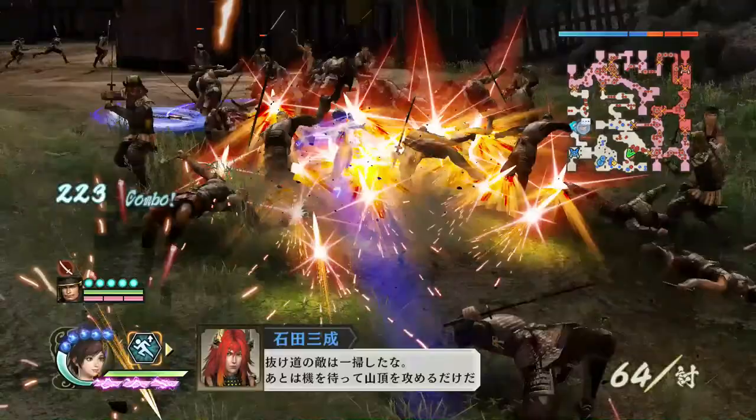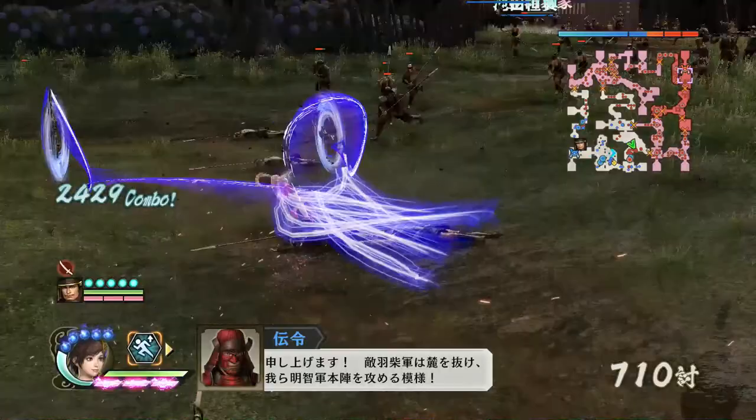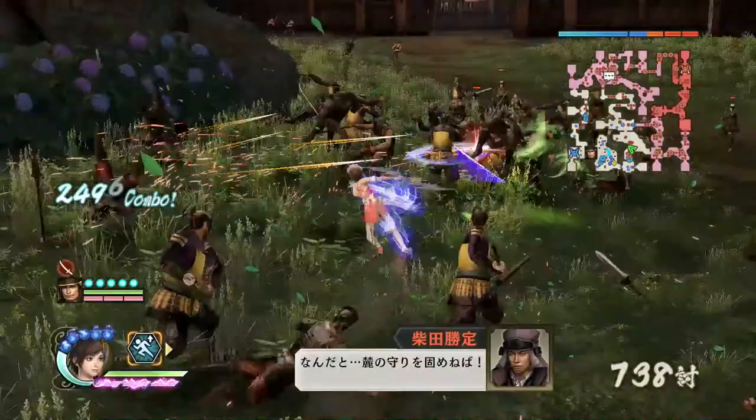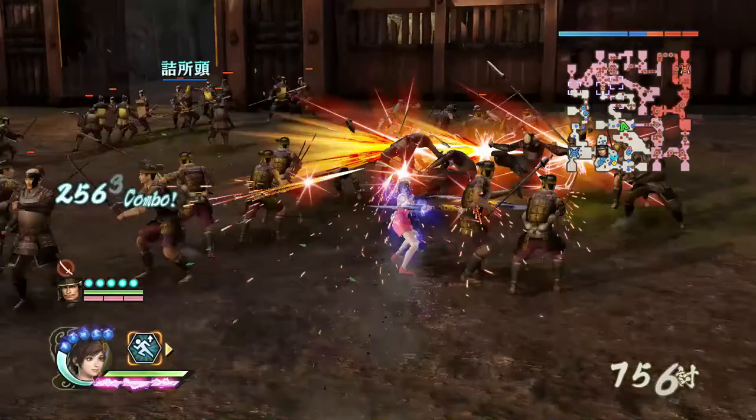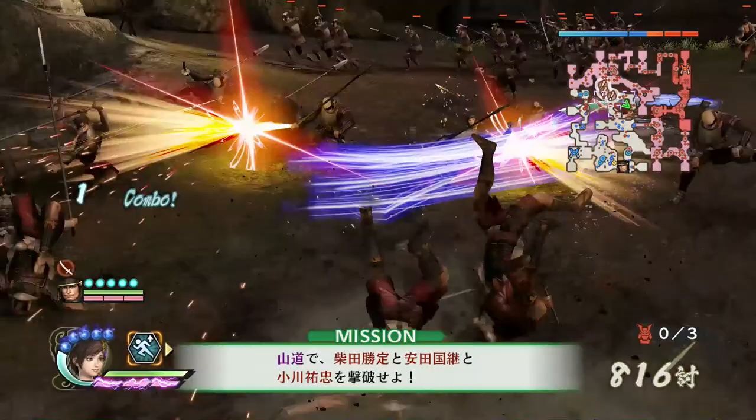You have to use your partner to aid you in completing that part, or else you will be missing the mission required to achieve the special mission that gives you the weapon. The special mission is like the normal missions in 4, except after you finish every single mission before the special mission, it would show a special weapon icon like the ones you see in 4.